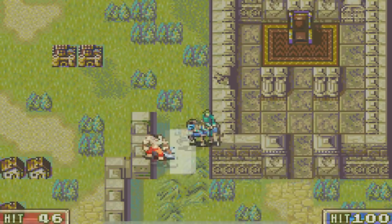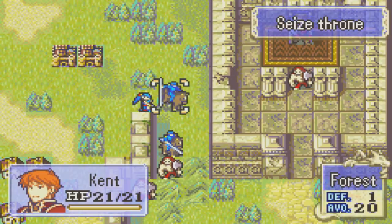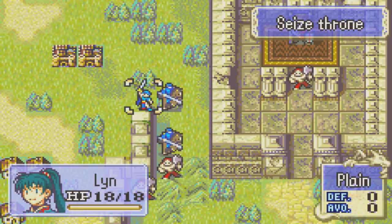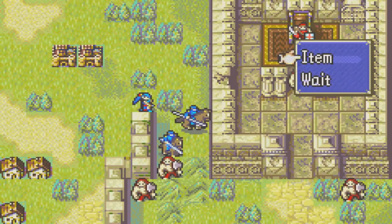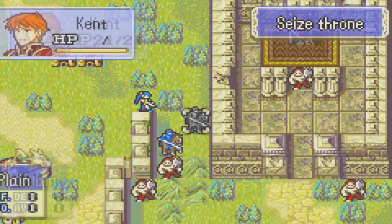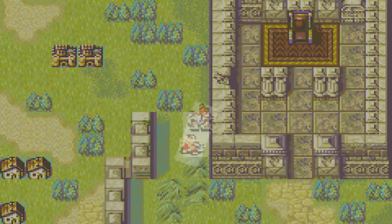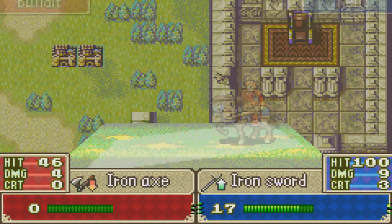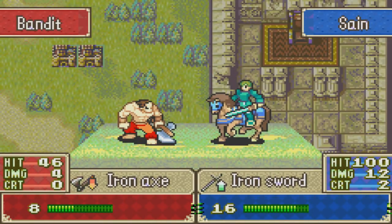Sain getting another very strong hit in right there — always good to see. There is also the matter of this wall. I wish in this specific case Lyn could use lances so she could break open this wall, but I want to keep the sword game strong here. Maybe they'll go after Kent instead of Sain — yep, okay, cool. Enemies are sometimes just really, really stupid. I really thought you would get another sword at some point for one of your other knights, but I must have been misremembering that fact.